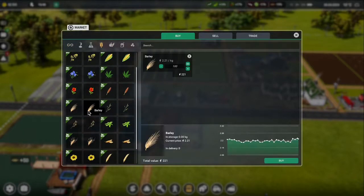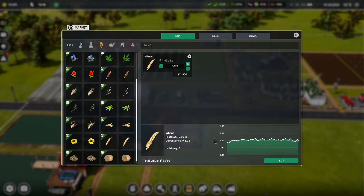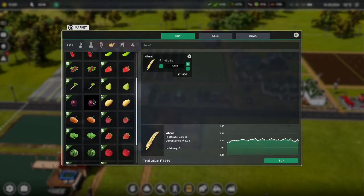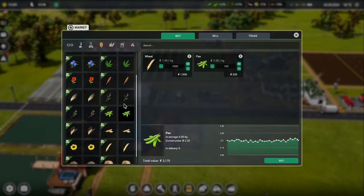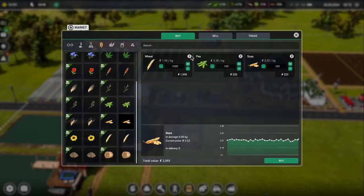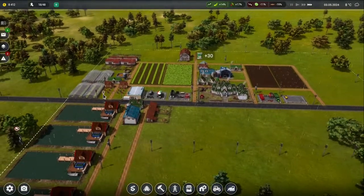We'll give them wheat and soya, which means I'm going to have to buy in some wheat and soya for now. There's our wheat — let's get a thousand of that. The other one was soya. Soya is probably going to be quite expensive but let's get a thousand of that — four grand. All that money going out is not good, we're only down to eight grand. These guys need to start doing something for us.